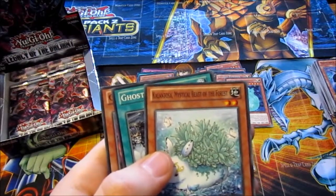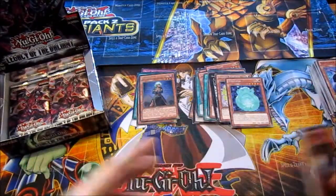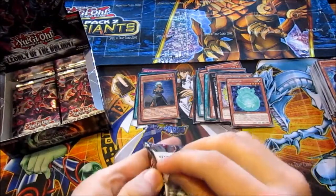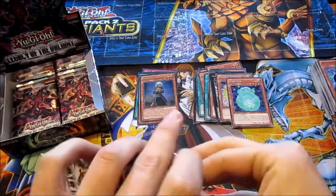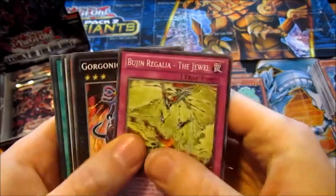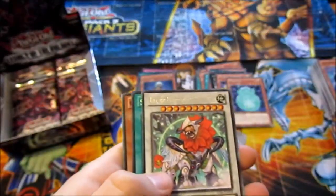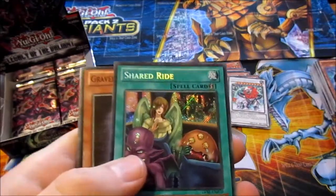Kalantosa, Mystical Beast of the Forest, Ghostrick Museum, Gorgonic Golem. Only a few packs left and not enough good cards. Should've got more boxes, but whatever. Udramogilia the Jewel, Gorgonic Guardian, Ghostrick Yeti. Leo the Keeper of the Sacred Tree — Rare. Shear Bride — cool.